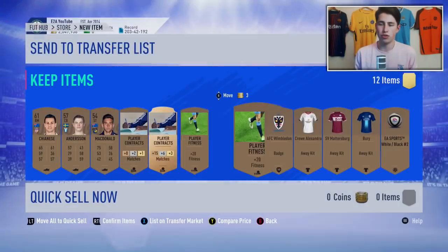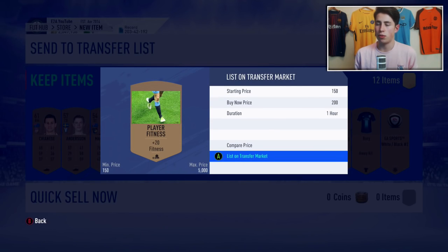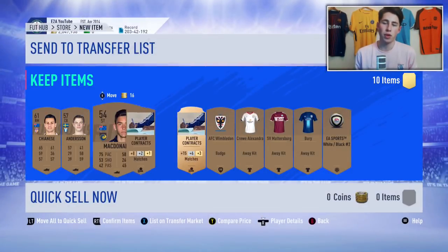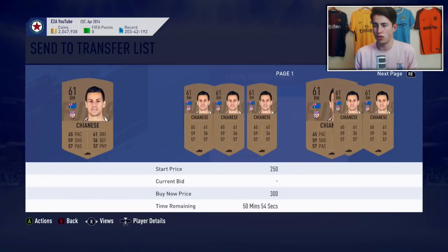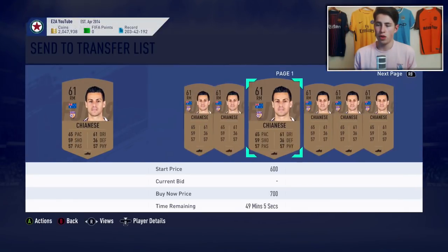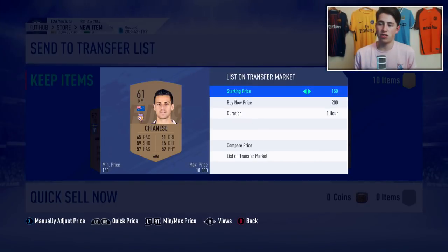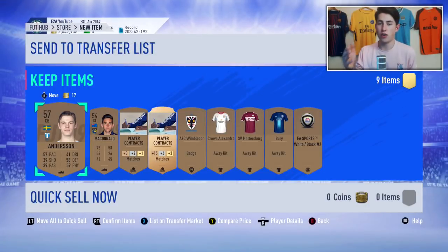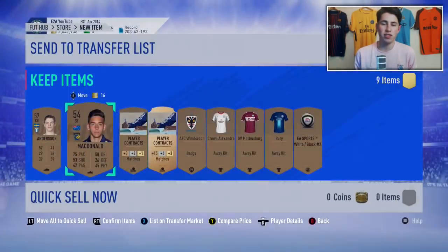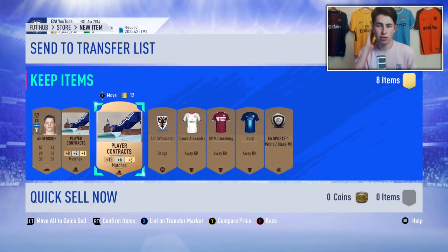These Fitness cards will eventually sell for 200 coins. You have to be patient but they will sell, so these 2 cards here I can list up and that's basically me making profit. You want to check the prices of all these types of cards. We actually got 2 players from the Australian League - this guy sells for around 300 coins. There's one for 350, one for 300, one for 200 there, so I'd say 250. We've already sold 2 Fitness cards so anything beyond that is now profit.